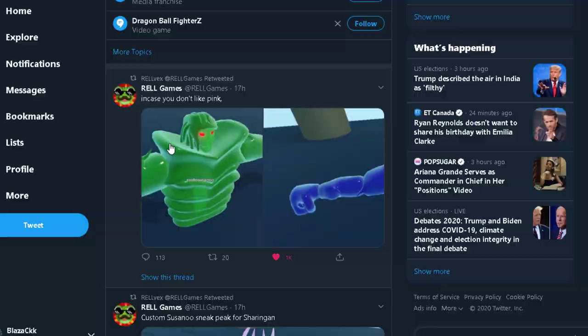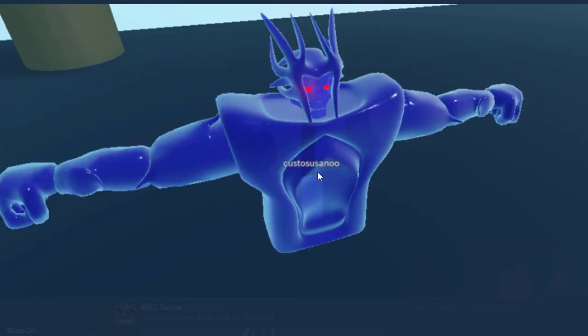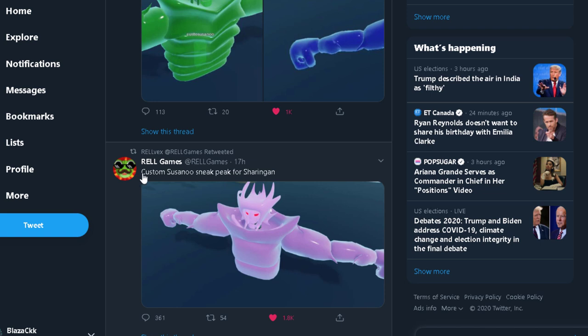Here are some sneak peeks — we can see a green customized Susanoo. Personally, I don't think it will look as good as in Beyond. I feel like Beyond did their visuals best out of all their games. This game is R6, so it might look a bit different. The quality shown here isn't final, but I still feel like Beyond's custom Susanoo looked better.